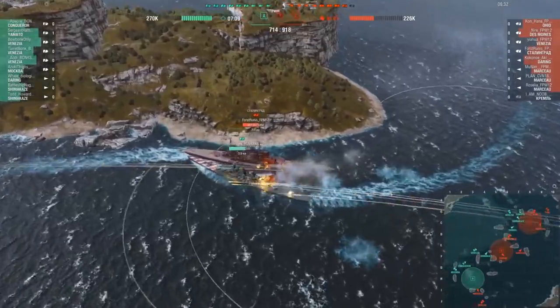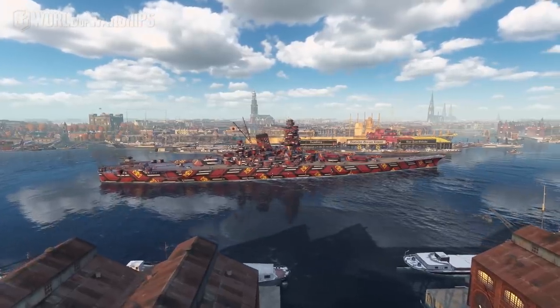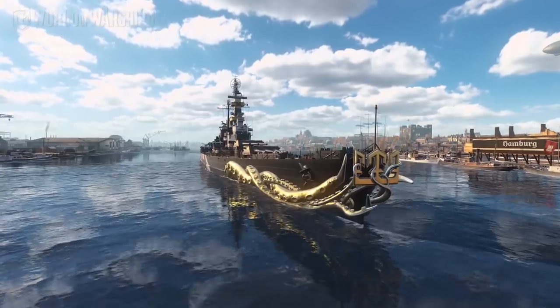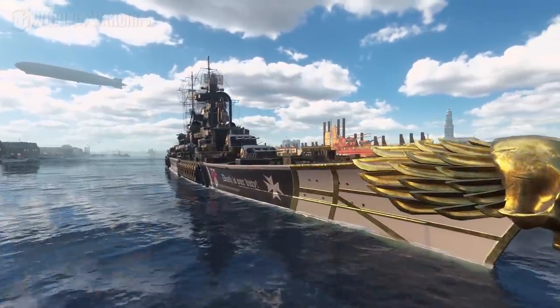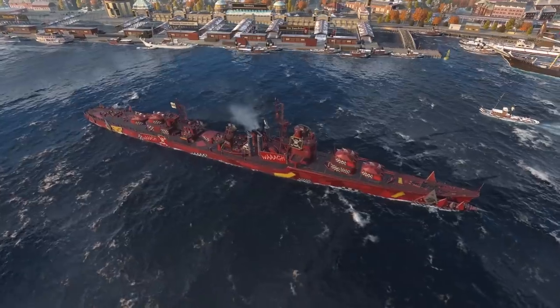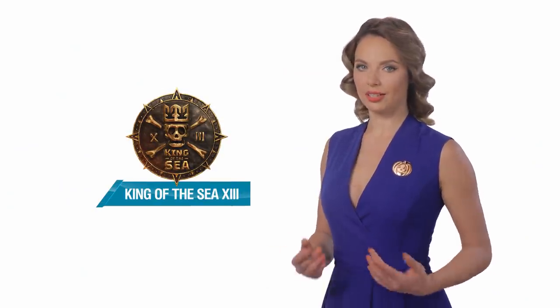To celebrate the upcoming King of the Sea Tournament, we've added expendable camouflages, Commanders, a commemorative flag, and the Bane of the Sea's permanent camouflage for North Carolina. And as part of our collaboration with Warhammer 40,000, new ships and Commanders will be added to the game. Watch the finals of the 13th King of the Sea Tournament on our channel and obtain useful in-game items.